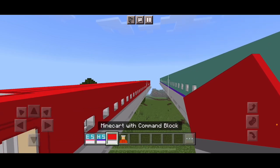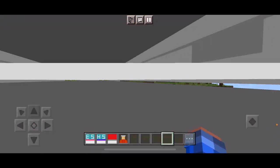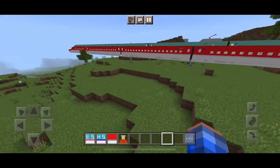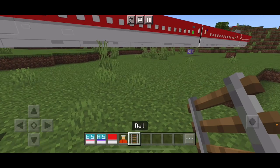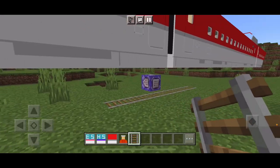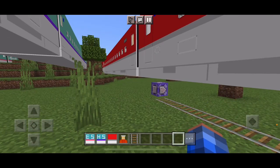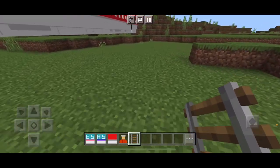Now, next up is a minecart with command block. I'm not really sure what that is — I just found out about it like 10 minutes ago before I started recording. Rails, rails. There we go. So if there's nothing in your minecart, you can ride these. But we have one more to go over before we get into the next ones.